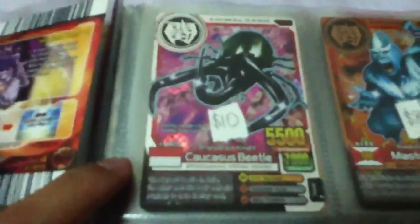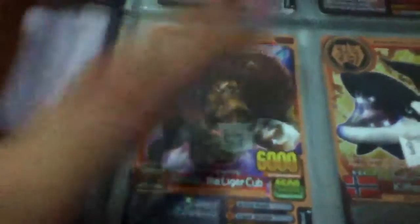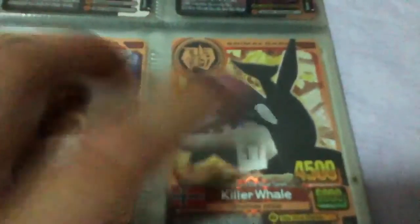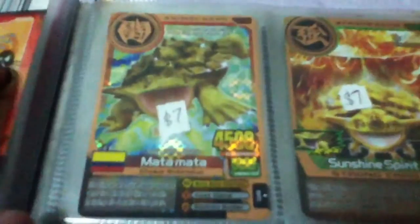First of all, Caucasus Beetle at $10, Master Jumbo $8, Apollo the Legal card $7, KeelerWheel — let's move on — MataMata $7, Sunshine Spirit $7.